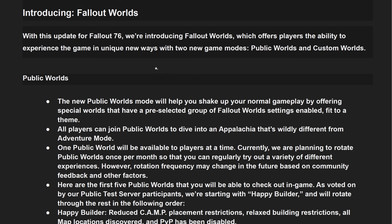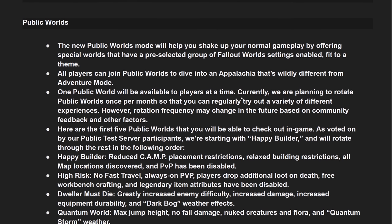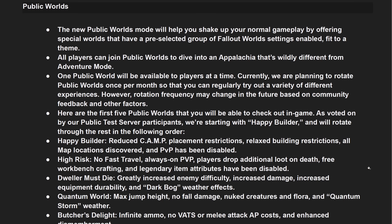Introducing Fallout Worlds. With this update for Fallout 76 we're introducing Fallout Worlds, which offers players the ability to experience the game in unique new ways with two new game modes: Public Worlds and Custom Worlds. The new Public Worlds mode will help you shake up your normal gameplay by offering special worlds with pre-selected Fallout Worlds settings fit to a team. All players can join public worlds. One public world will be available at a time, and we are currently planning to rotate public worlds once per month. Rotation frequency may change in the future based on community feedback.